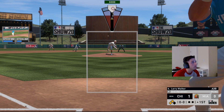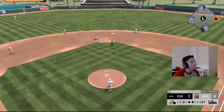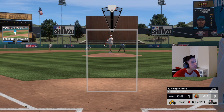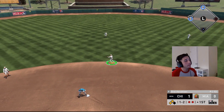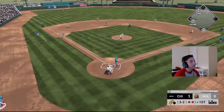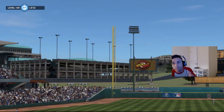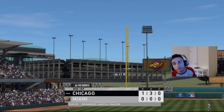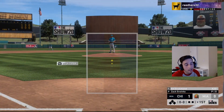Luckily it's not two or three runs — maybe we can get out of the inning with only one run allowed. We bust him in with the cutter and finally get one out. We try to sinker way in on the hands — another pop-up to the second baseman, two outs. Sinker middle in — dot! Easy grounder to the shortstop. Two weak pop-ups and a weak grounder, only one run allowed because of that ground-rule double. We just got to start pitching Hershiser better — dot him up and he should be fine.